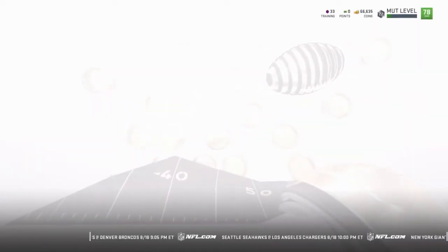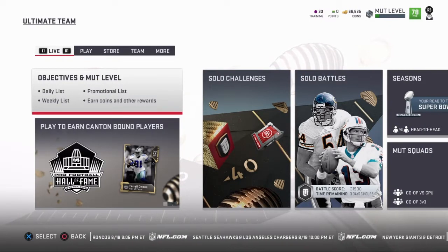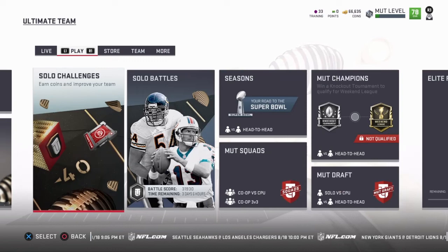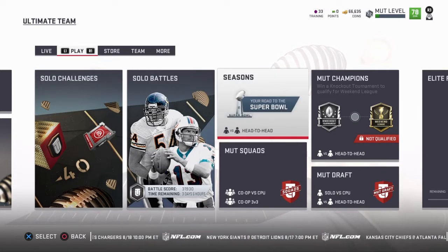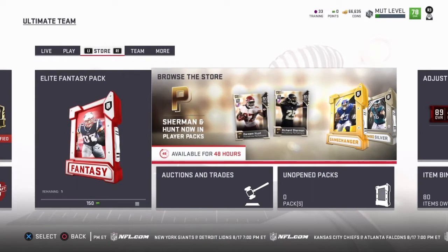I'm about to tell you guys and show you how you can get some instant coins, depending on your MUT level. As you can see up top, I am a level 22. I could have been a lot higher maybe, but I haven't really been playing the game as much as I would want to. I'm pretty sure if you had the game when it first came out, you should be around this level or might be higher.